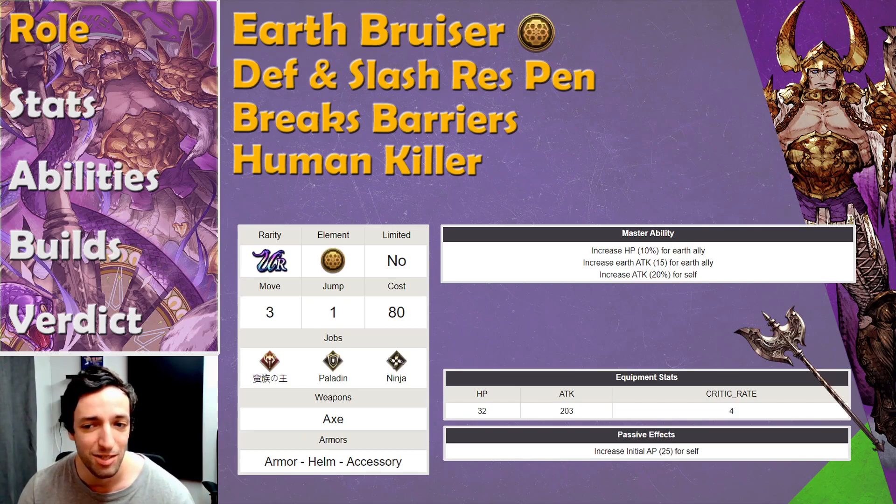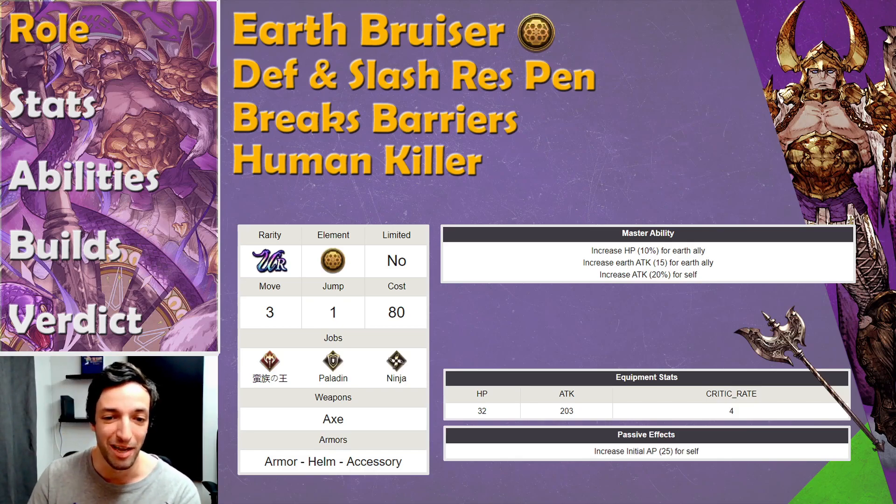He has the Earth Master ability, which increases HP and Earth attack for everybody on your team, and his own attack is up too. His TMR, I think, is one of the best axes in the game. The whole reason for that is the 25 initial AP up — that is very competitive with a lot of other stuff. 25 is basically as much as you start with as a physical attacker, so it pretty much doubles your starting AP, meaning when you reach the enemy team, you have one more powerful ability you can use. So I would definitely go and build him to 99 just for the axe.